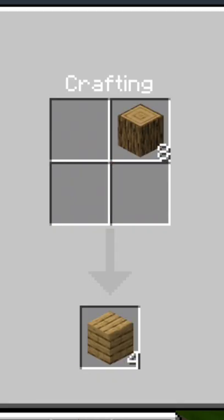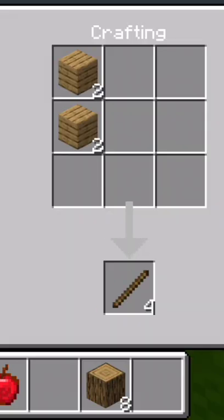Now we can make our basic tools and crafting tools. I made a crafting table — very nice — and my wooden pickaxe is ready and this is also made.